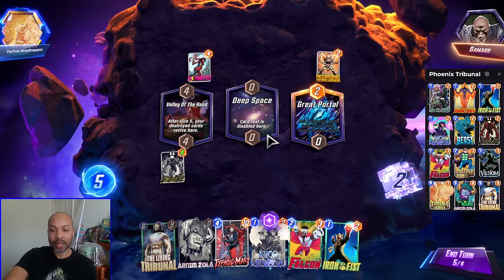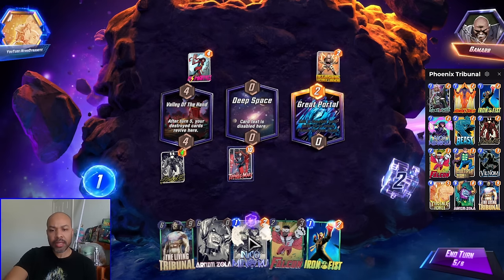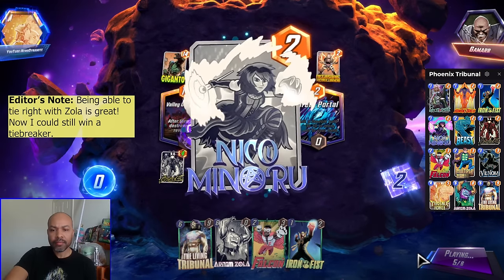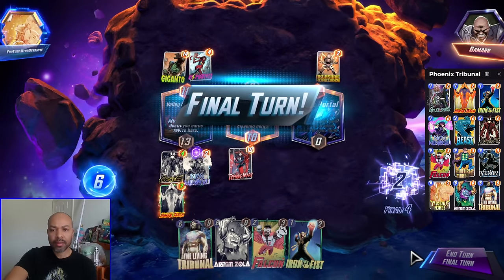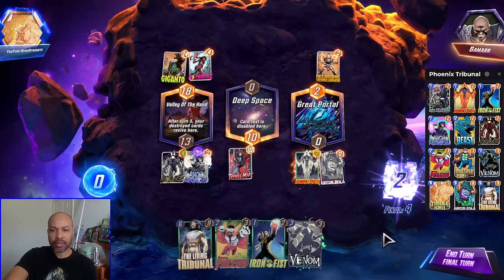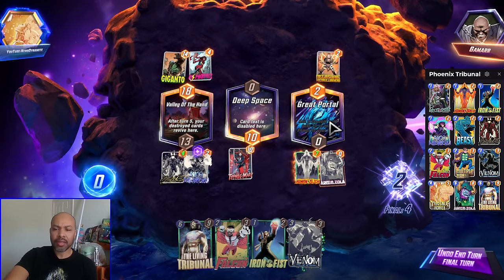Playing Typhoid Mary into Deep Space is absolutely fantastic. I think we still go with the Arnim Zola game plan. I'm going to play Typhoid Mary here and then Niko here, so I get points on my Zola. And there's my Human Torch back. Now I drag Human Torch here for 14, and then play the Zola. Let's see where they kind of stack their power. I think I can win Tiebreaker, so getting those two points on Zola is absolutely fantastic.